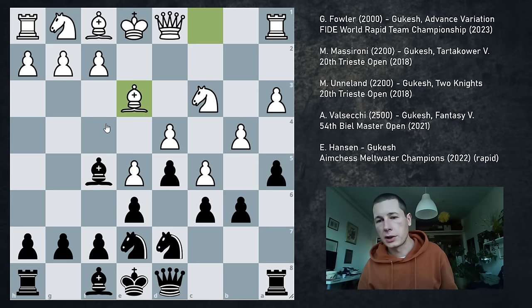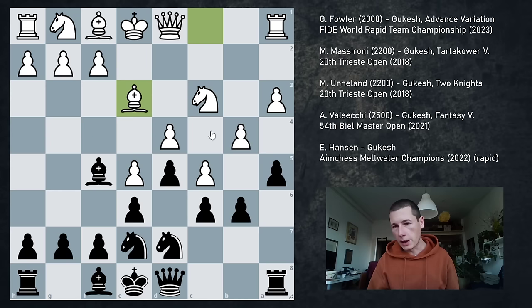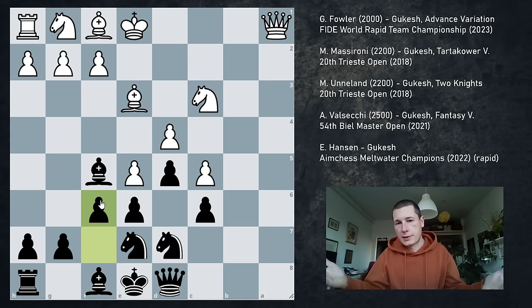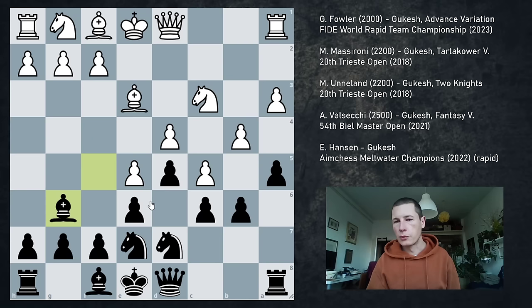Therefore white plays Be3. And here is where Gukesh plays something that I really like. He is 2750 at this point, his opponent is 2000, so he needs to do something. The normal variation goes ab, ab, bc, bc, Ra1, Qa1, and then we start undermining the center from the other side with f6. He probably would have won that way too, but instead he plays Bg6, which is a very sneaky move. It doesn't do anything — it's not the engine's best choice — but it's a nice idea.